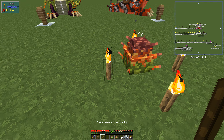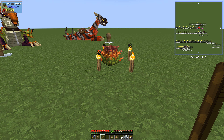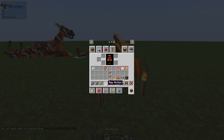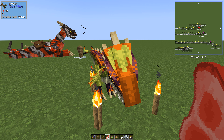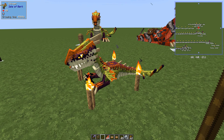In creative mode I can just hatch the egg straight away. All I do is right-tap it and we get our little creature. I need to tame it quickly — there we go, I've tamed it! Now I can make it sit, and it will take 83 minutes to grow.